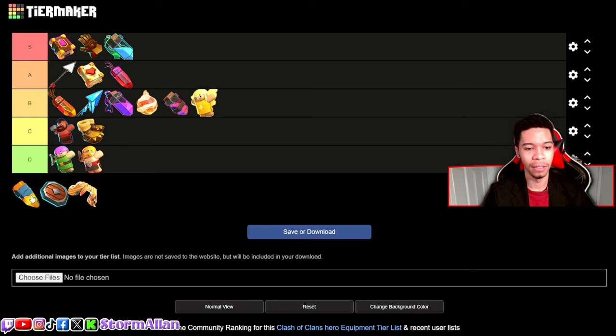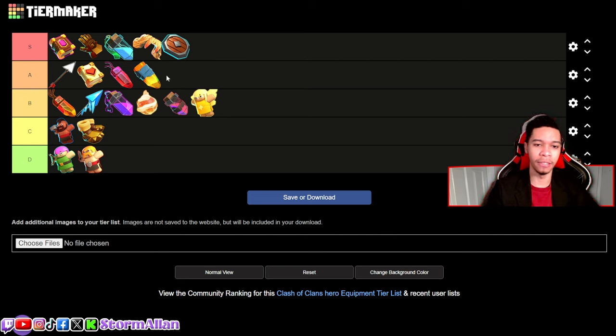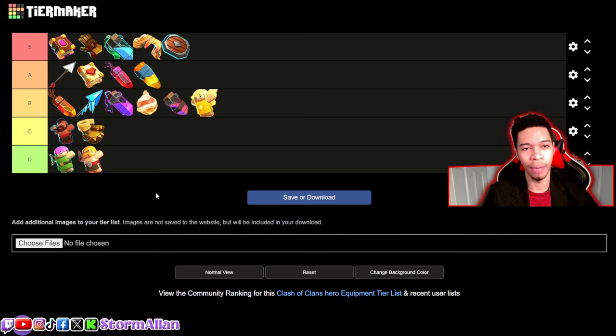The Seeking Shield on the RC is definitely an S tier ability. The Vamp Stash is also S tier — I'd put it above the Seeking Shield. The Vamp Stash perfectly encapsulates what the Barbarian King should do: be a tank. The King has got two solid S tier abilities. That's my ranking — shout out to Aggro for the tier list tool. Let me know your tier list in the comments, and I'm out — peace, make love.